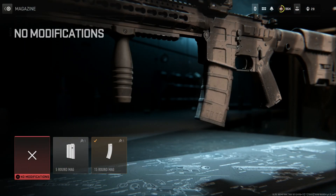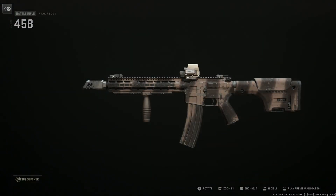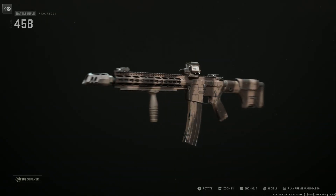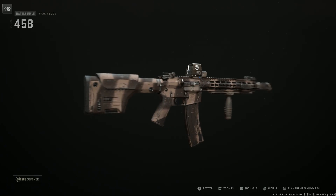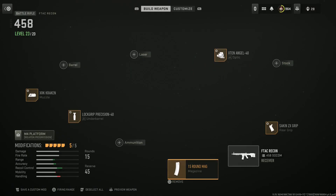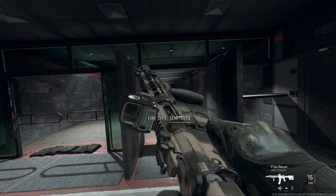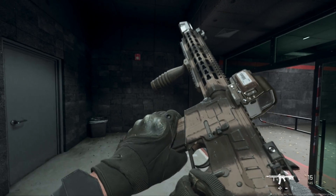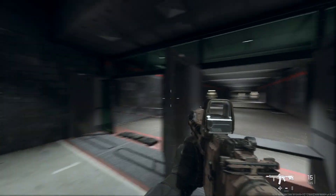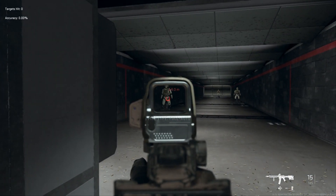The 458 SOCOM puts people down really quickly, specifically in full auto. In those close-quarters chaos scenarios you don't really want to use single fire. You can use single fire for longer range engagements, but up close — specifically in lockdown or close quarters — this still has a really fast TTK, even in DMZ.